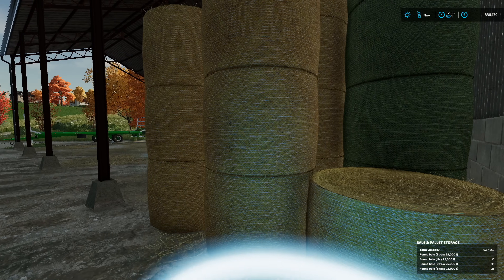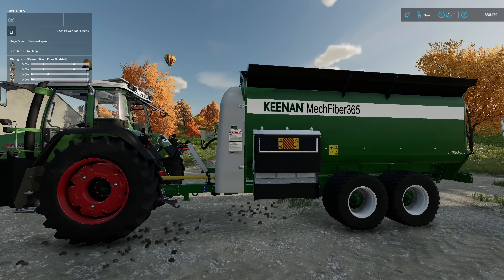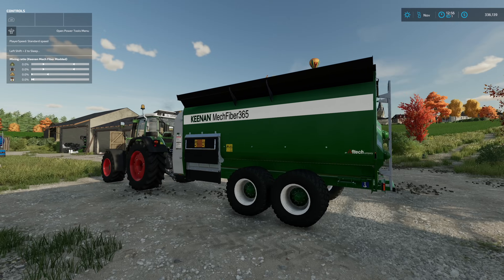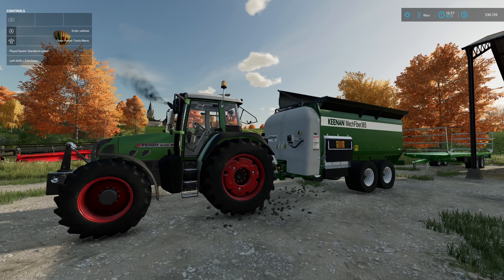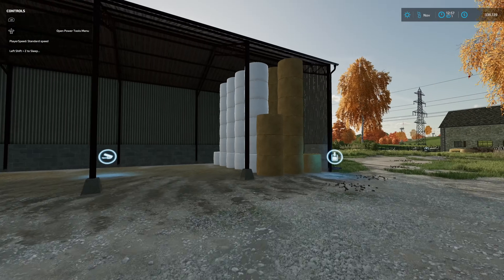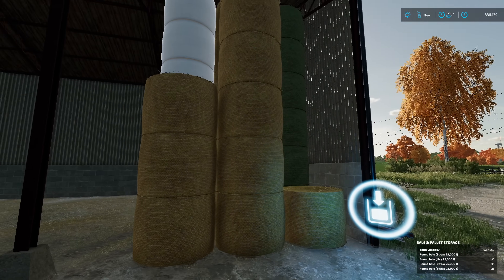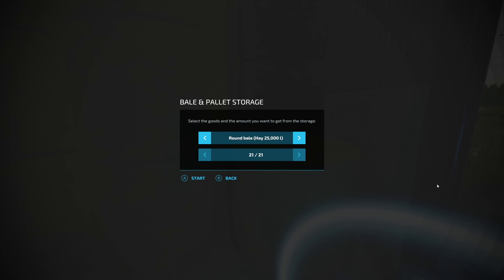It holds one million liters so we need to figure out the number of bales we need to pop out to get the perfect mixture. What I want to do is a 350/350/300 split because we do have a little bit of an overlap. We could do 33% each of hay, grass, and silage but we're not going to do that. Maybe 350,000, 350,000, and then end it out with 300,000. So we're going to need 14 silage, 14 hay, and then finish it up with 12 straws.